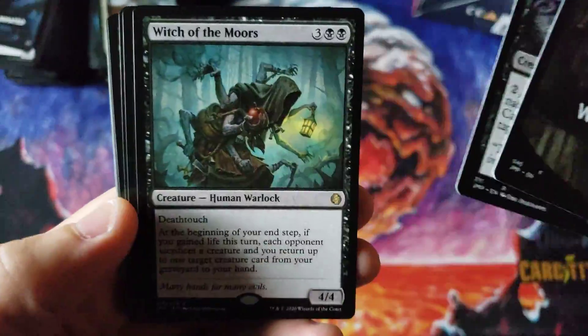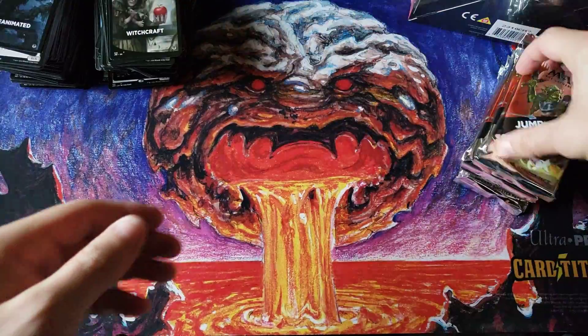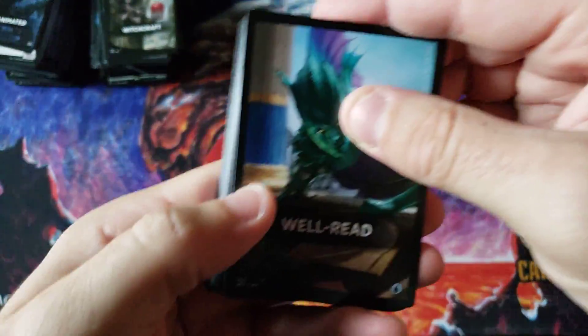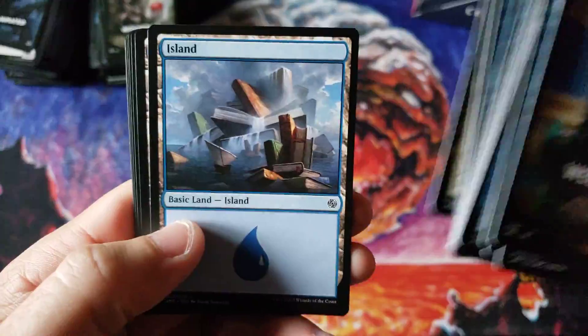Witchcraft with Rudy's ex-girlfriend there, and Witch of the Moors — still a nice little deck. Love that Jumpstart swamp though, that's a really neat one. By the way, we've only seen two Phyrexian packs out of all four of the previous videos. Isn't that crazy? Archive Keeper — and boy, that Phyrexian pack is really tough to get.